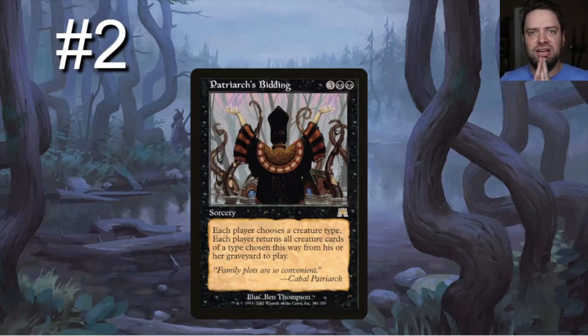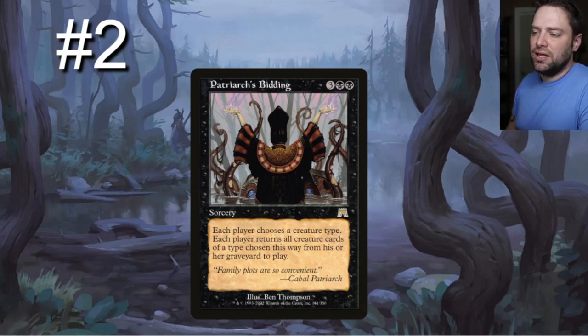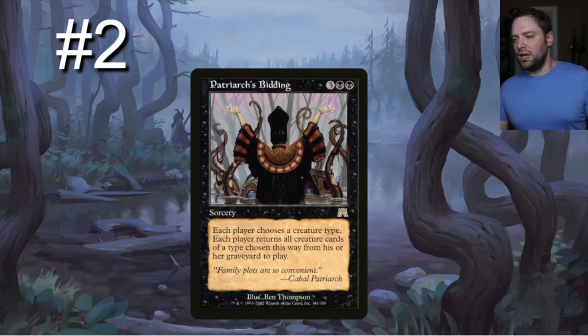Number two: Patriarch's Bidding. This card is going to do some dirty things. It's more powerful if you're not playing against creature-type decks — the flip side of Extinction. Choose between the two based on your meta. Patriarch's Bidding is double-black, three-generic: each player chooses a creature type and returns all creature cards of that type from their graveyard to play. Pair it with Leyline of the Void to exile opponents' graveyards so only yours is around. Nihil Spellbomb also works well here and cycles itself.